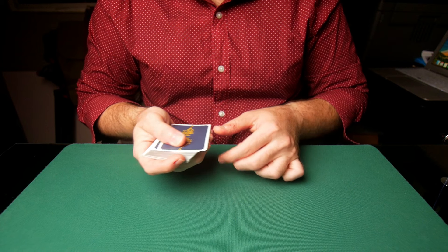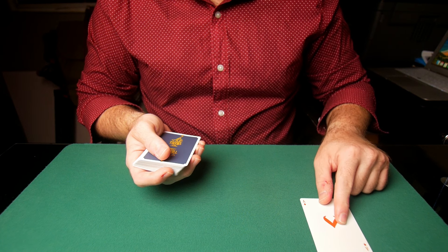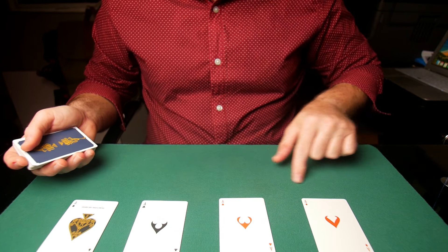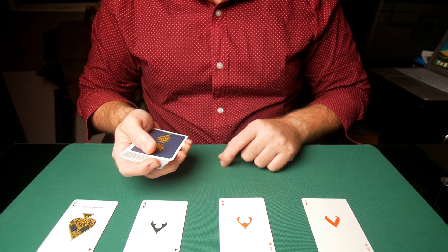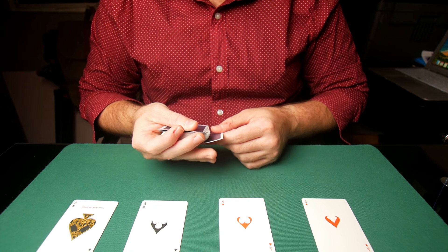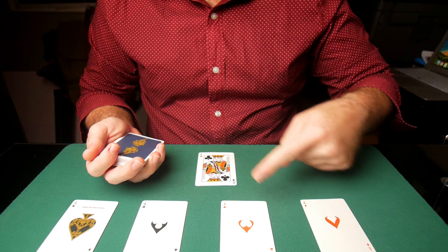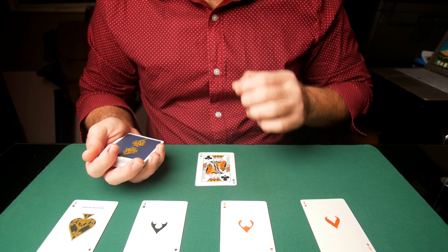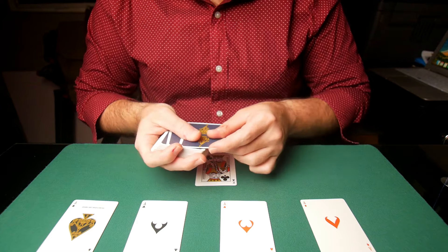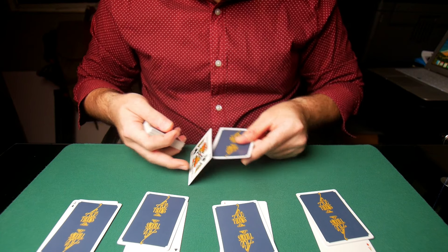Now you deal out — and what you're going to do is deal the first card of each hand face up so they can see what's going on. The first card you deal to each one of the hands is going to be an ace, so each of the first four hands gets an ace. When it comes to your hand, be very obvious that you're bottom dealing. Now if you are an exceptional invisible bottom dealer, don't do that today — the idea is to hit them at the end with a change, switching kings for aces. So you need to be very obvious and sloppy with the bottom deals. Deal to everyone from the top, but very obviously deal to yourself from the bottom.